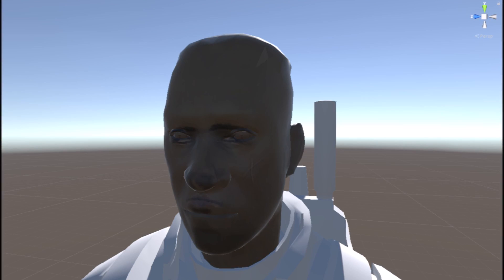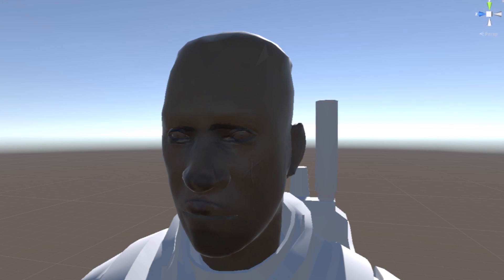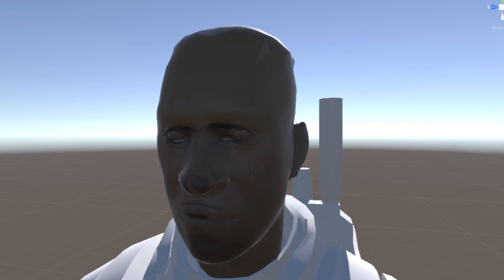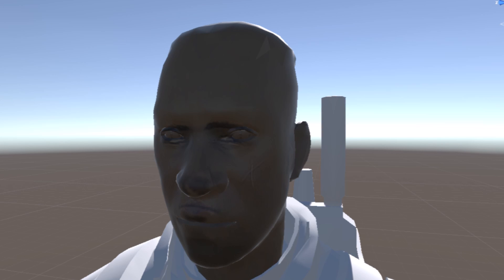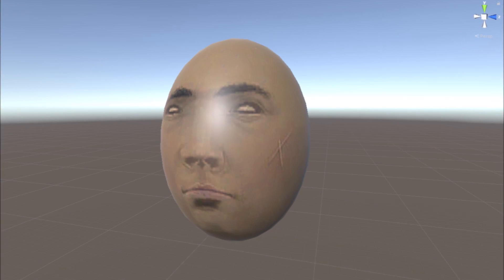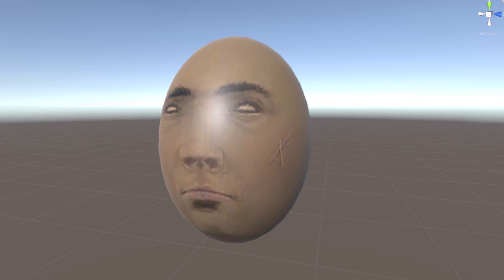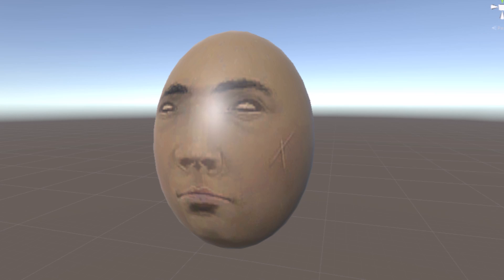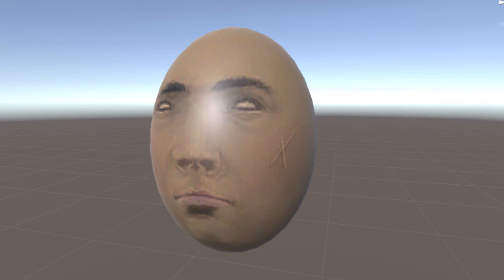So it would appear at first that 343 or Saber added an actual face texture for Master Chief in the game files. However, when we applied it - we didn't have a way to apply it in-game - we applied it to some generic marine models in Unity, which is a game engine used to make games. We even applied it to a generic sphere, and these are the results we get. Some of it is like nightmare fuel.